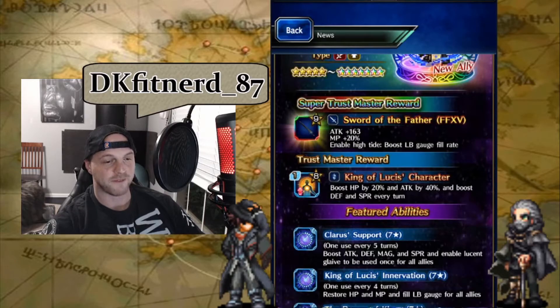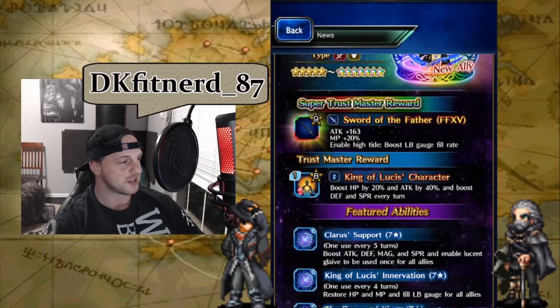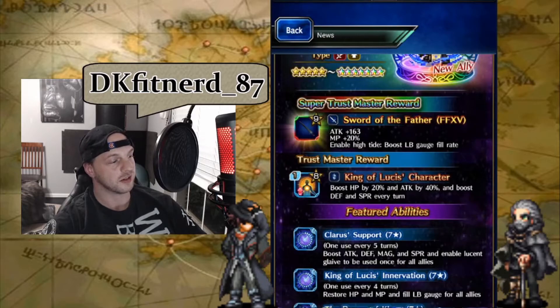His Trust Master Reward boosts HP by 20% and Attack by 40%, and boosts Defense and Spirit every turn. It's going to be a Defense and Spirit buff every turn of 80%. It's not a small buff — a lot of Trust Masters give just tiny 20% or 40% buffs, but this one is Defense and Spirit 80%. So if you don't have a buffer for turn-one Defense and Spirit buffs, this is pretty good. You could put it on a DPS that needs to be less squishy, or on a tank to help hit that HP cap.